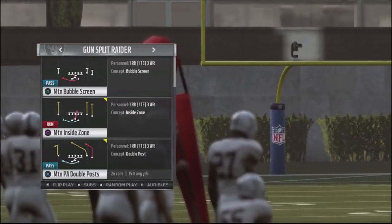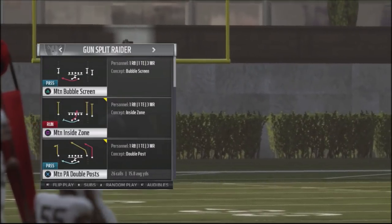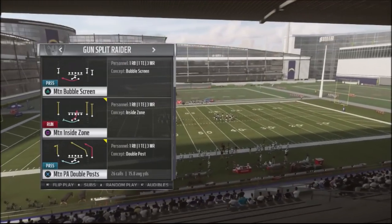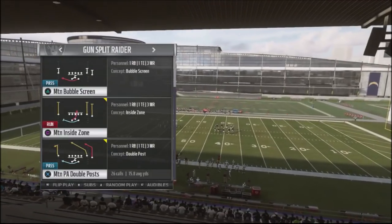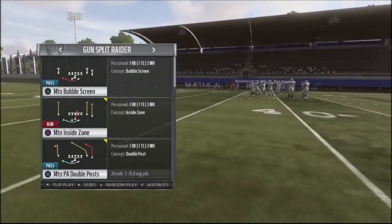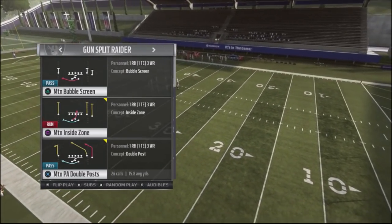And I discovered that this play has got a deadly post route on the backhand side of this formation — the right-hand side — that pretty much gets past every single coverage except cover four matching type situations. It blows up cover three, blows up cover four sink, and just annihilates cover two. It's a money route that will force your opponent to manually defend it, because the majority of zones out there won't stop it.